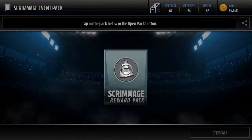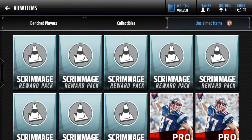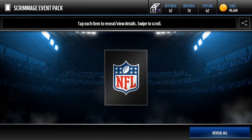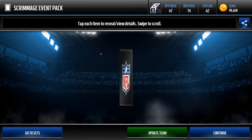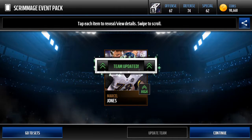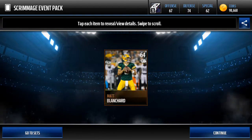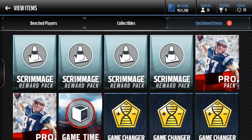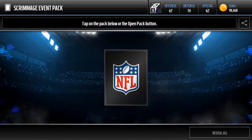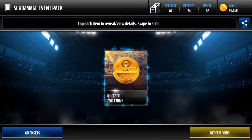We're closing in on another pro pack right down there as you guys can see, and we are gonna save that until the end so we can open it. Quick sale - emergency money - same thing as in NBA Live Mobile. I'm gonna save that so I don't have to use it now, because that's when I run out of money and I have extra money and we just do anything with it. We got Marcel Jones - let's update our team, got two players already.